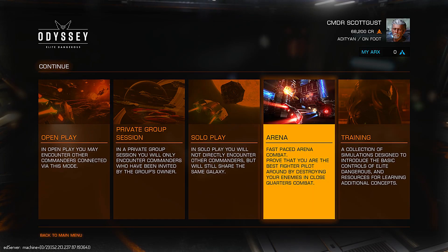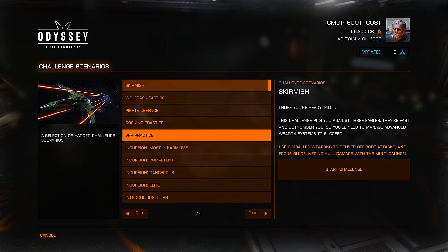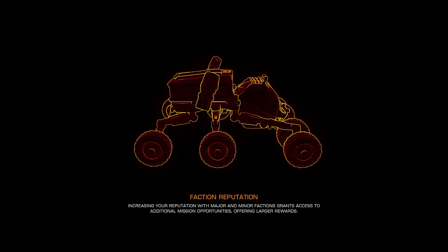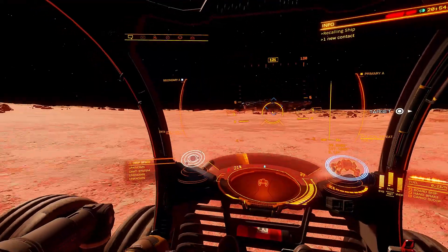If you go into the training section and go into Challenge Scenarios and then go to SRV Practice, there is a way that you can grab yourself an Anaconda and go exploring a little bit. Because right now in Phase 1 we don't get a ship, we only get a taxi. So find a clear area in your SRV and summon your ship, which happens to be an Anaconda.